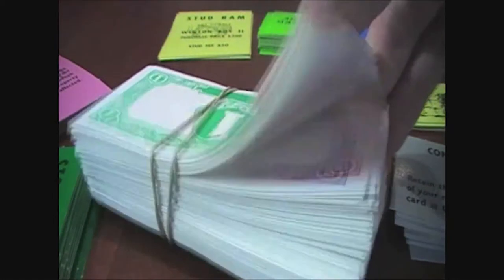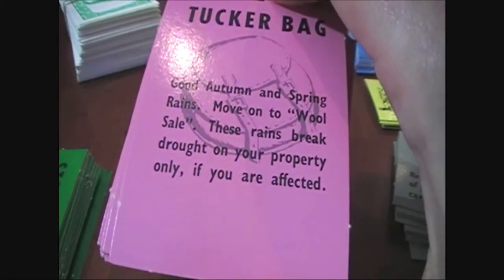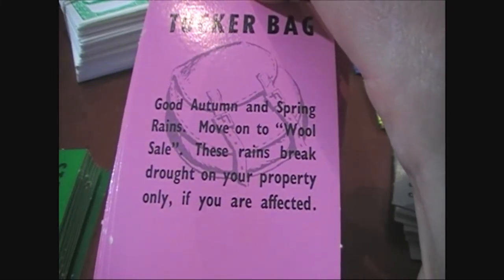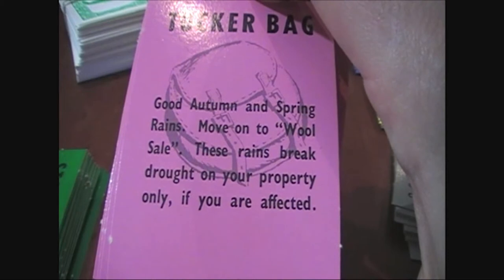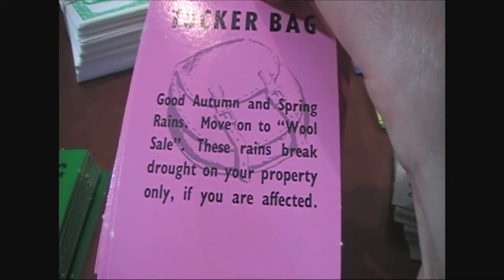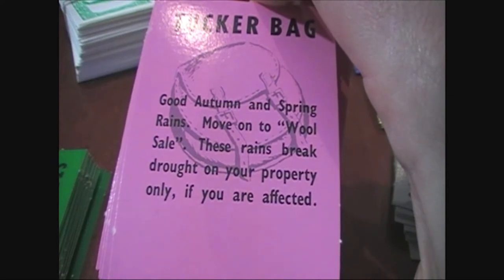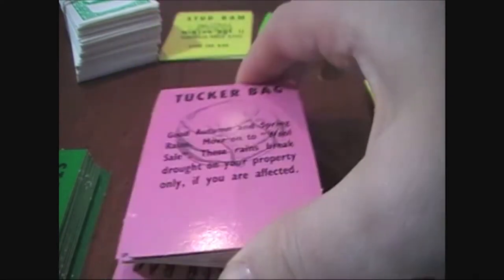Of course we have the standard money — a big wad of cash. Then we have tucker bag cards, which you pick up when you land on a certain space on the board. It's basically a chance or community chest type of thing. Some of them are fantastic — like this one which says you've got some nice rains and it breaks drought, which is good. You'll see when we have a playthrough later that drought is terrible. Some of them are not so good — they might kill your sheep, take your money away, things like that.